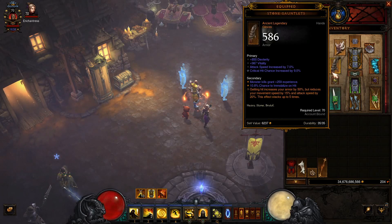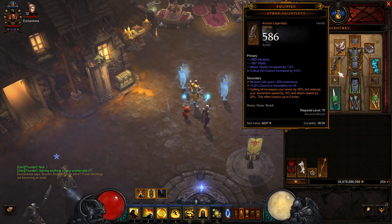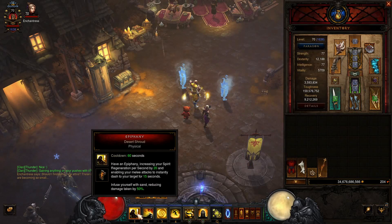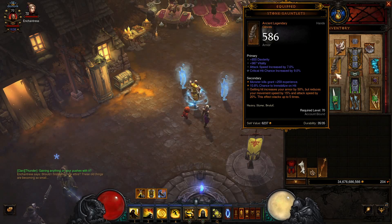The gauntlets are Stone Gauntlets for survivability. Getting hit increases your armor by 50% but reduces your movement speed by 15% and attack speed by 20%, and it can stack up to 5 times. When we have our Epiphany up, even at 5 stacks we'll still be able to move. With the Obsidian Ring we're also going to be using, Epiphany should be up almost all the time, so this really won't be an issue. And because we also have Dashing Strike, if we get frozen or immobilized, we can easily just dash out.